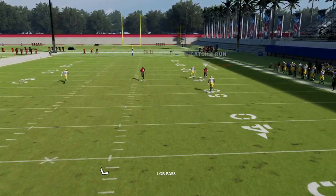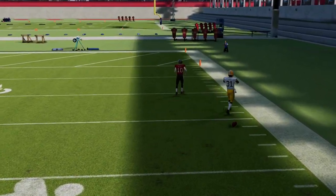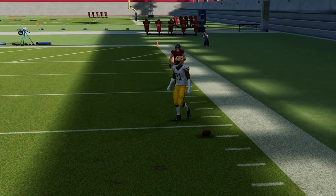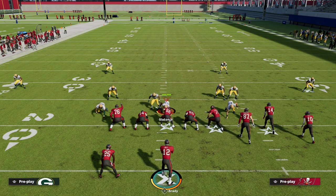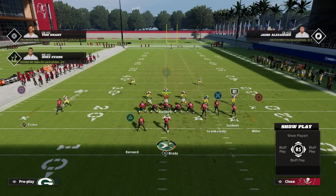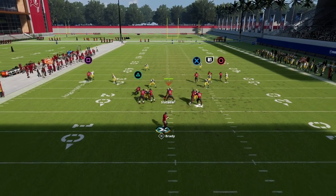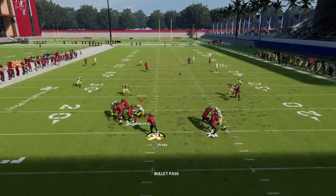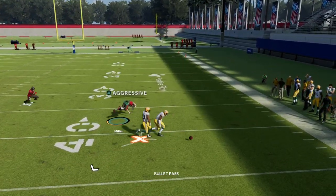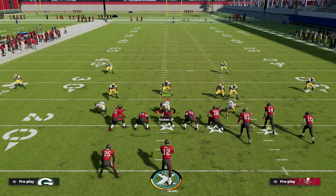You can also try lobbing it — Scotty Miller's speed lets him get over the top there. But if you have a gunslinger quarterback, the hard outside pass lead gets the ball out better and makes it a more accurate throw. It's worth messing around with depending on your QB.